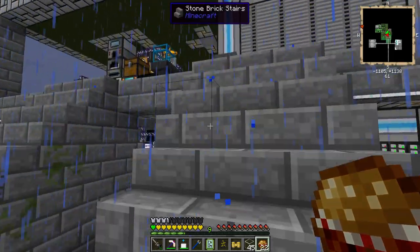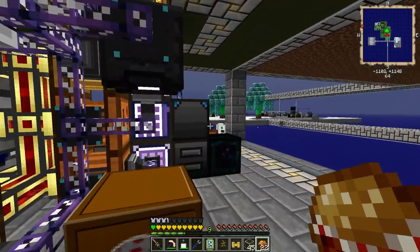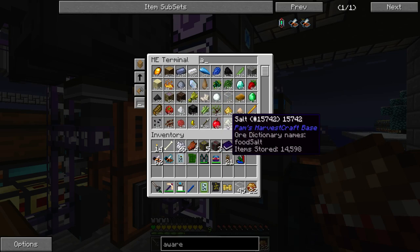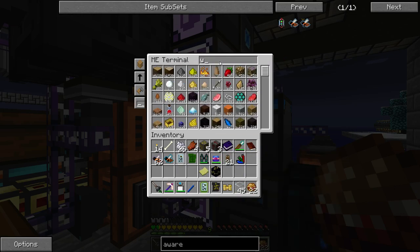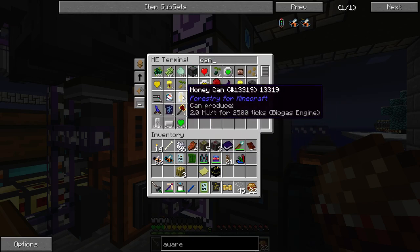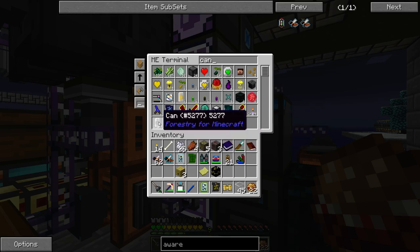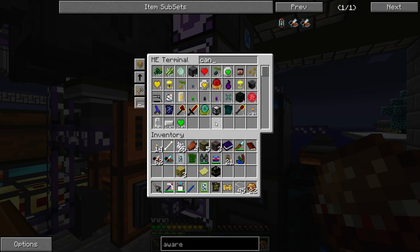All right, so we need to find a mountain biome. So let's get an angel block - we want a warp page, I need some wheat. Artificial hives - oh we got our three - I'm going to get about a stack of these. I need some cans of seed oil. 32 - that would give me two stacks.